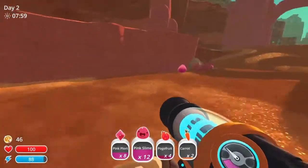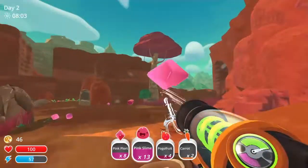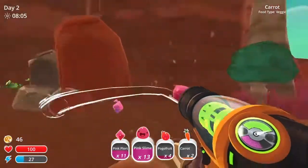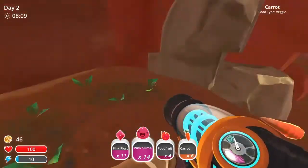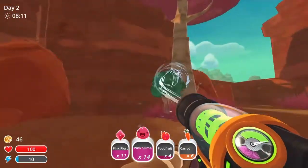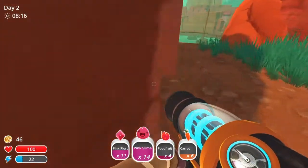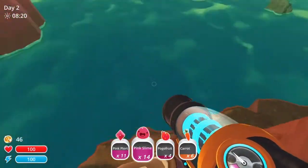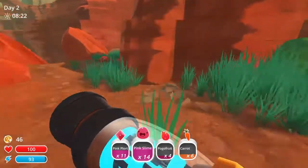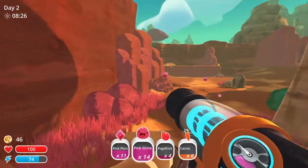I have 12 pink slimes. I think I'm going to have to give these to my farm in a minute. Can we swim? I don't want to swim. Let's go back and we'll see, and then we can put it in my farm.